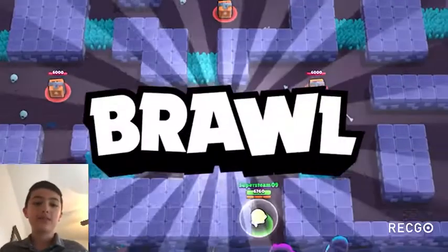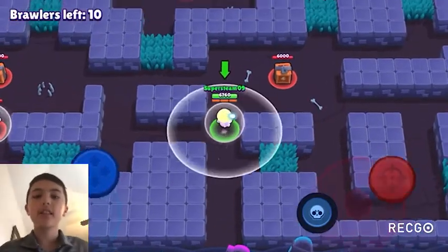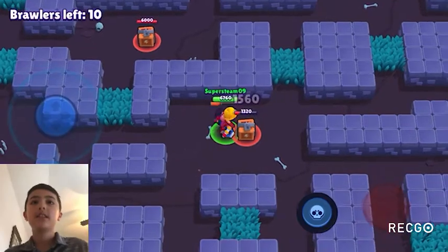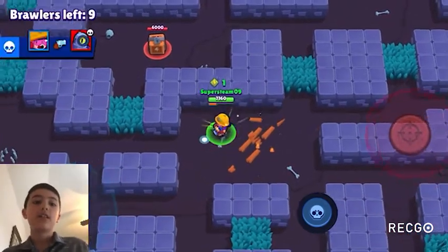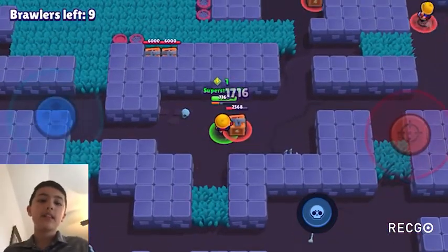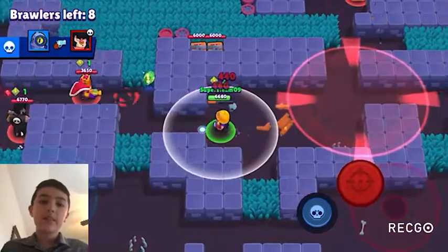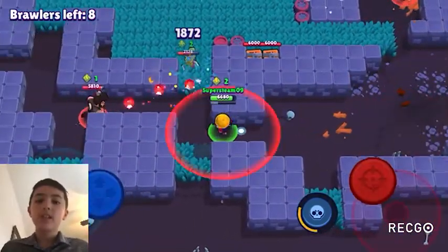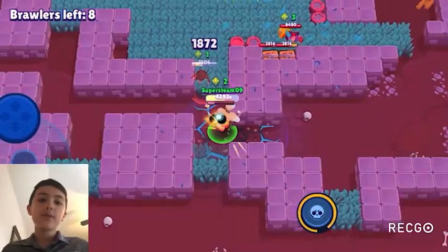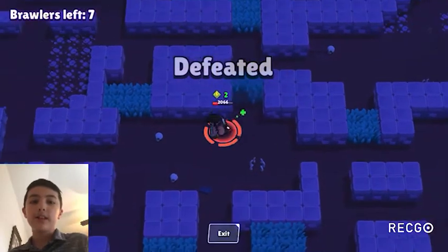In Siege, Gale is S tier — his only S tier game mode. He can use his jump pads to reach the enemy IKE and to get right to the action at the middle where the siege tokens spawn. His super is also really useful for pushing opponents away from your safe.